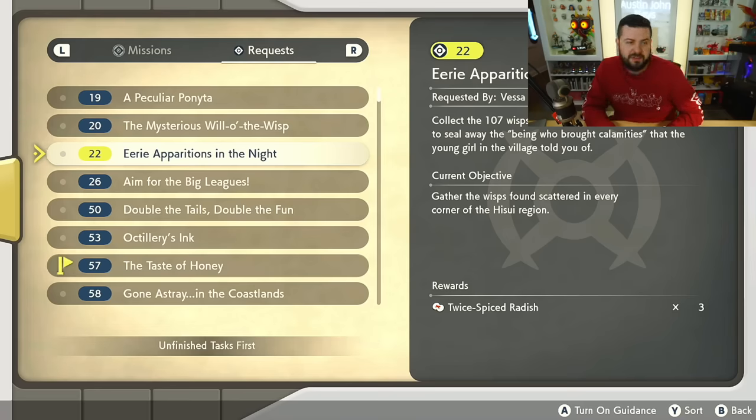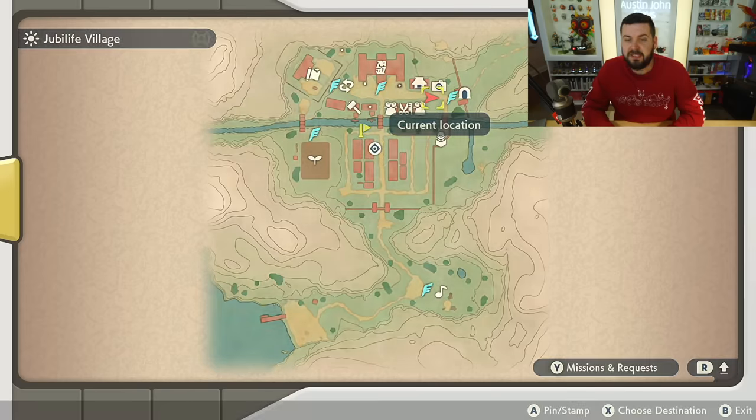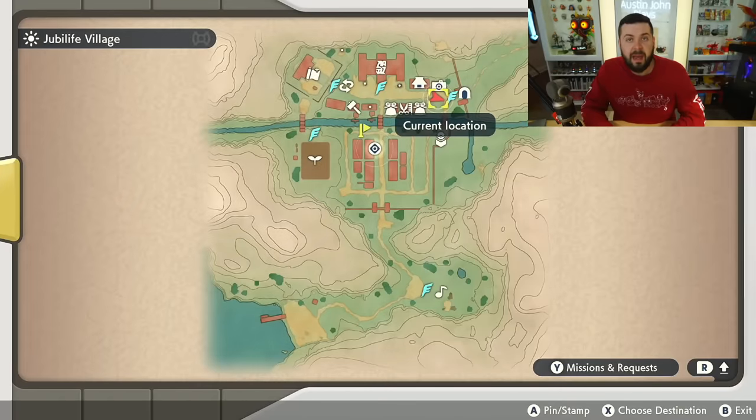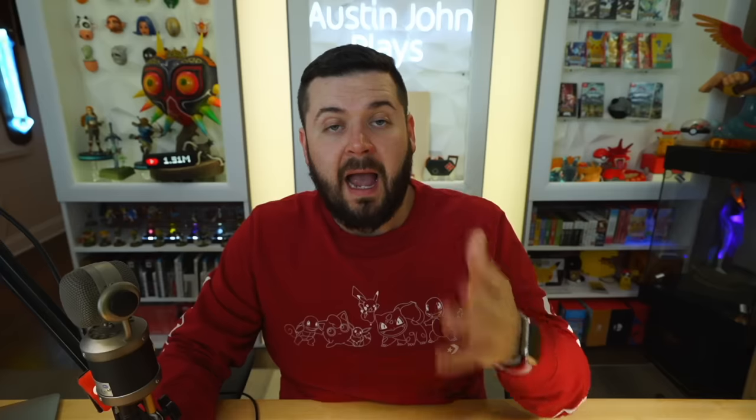This is going to be for side quest 22: Eerie Apparitions in the Night. Vessa is going to tell you that you need to gather all 107 wisps in the entire game. Each region holds 20 — super nice for the map to hold 20 markers — and then there are seven in town.